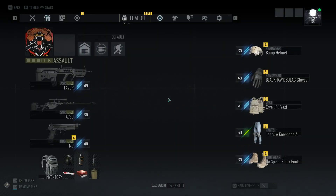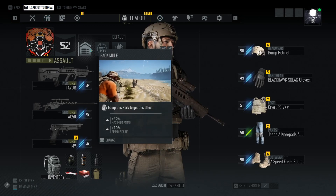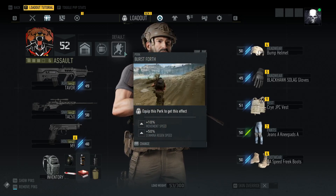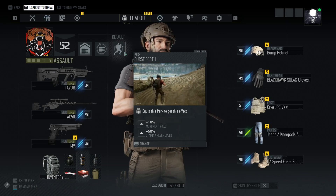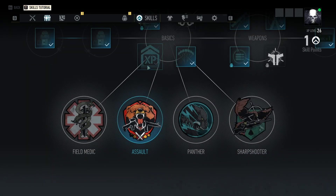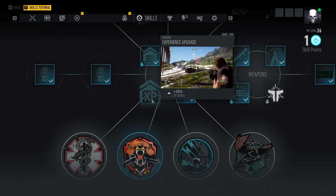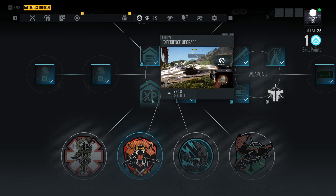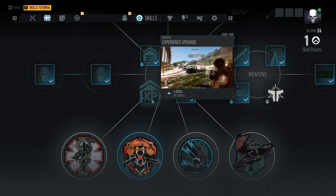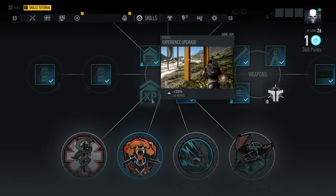In Ghost Recon Wildlands, when you have your character, you can have a maximum of three perk slots. Picture those perk slots as Fallout 76's special cards — you can only have a certain amount of special cards, meaning you can only have a certain amount of perks in Fallout 76. In this game, you can only have three perks. And what's really cool is this game has passive perks. As you guys can see here on screen, this passive perk is Experience Upgrade — it gives 20% more XP.